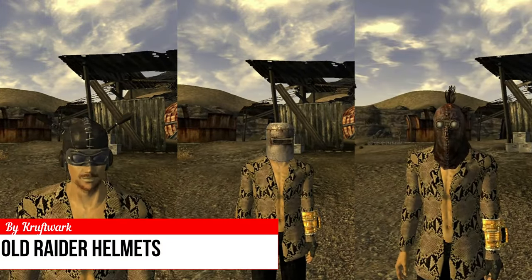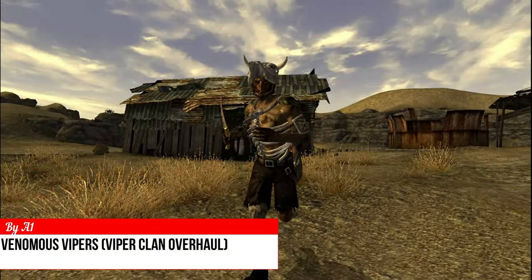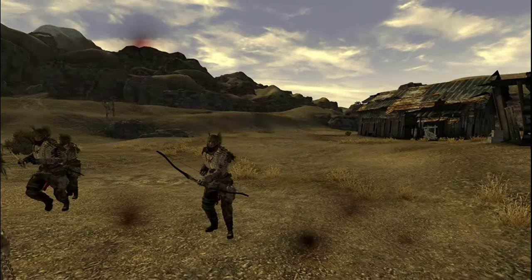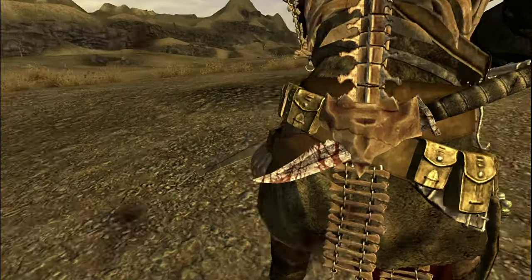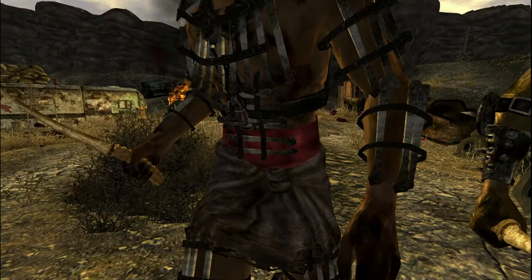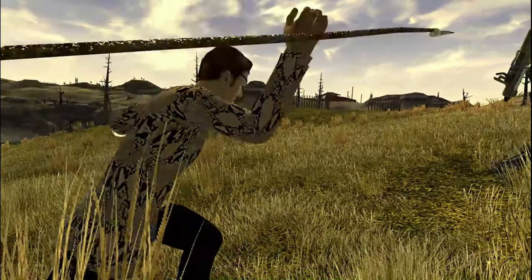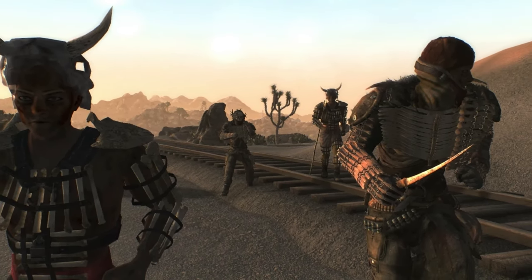Old Raider Helmets brings back three helmets from Fallout 3. Venomous Vipers completely changes the look and combat style of the Viper Gang. This mod tries to make them as close to their original concept as possible, found from various entries of the Fallout Bible and other sources. The armors look really great on them and give them a unique personality. Before they looked like any small raider gang, but now they have a distinct look. They use bone daggers, poisonous arrows, and poisonous spears, which are really effective as it obscures your vision. Not to mention these weapons suit them way more than regular old guns.